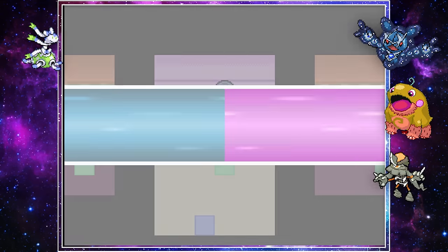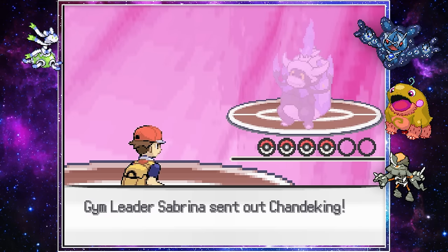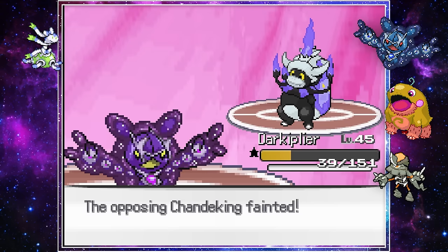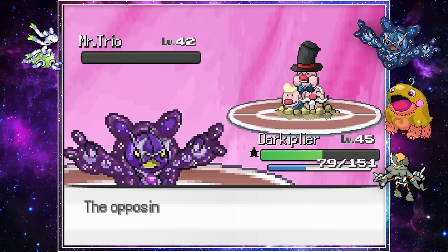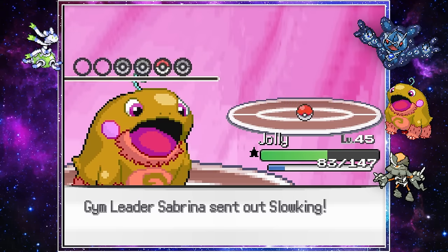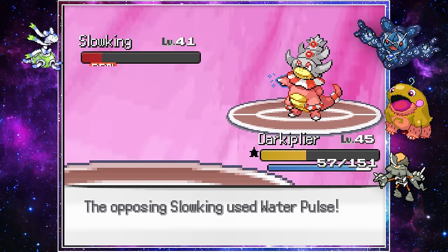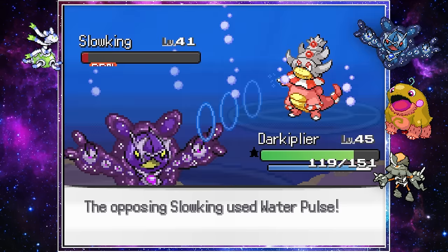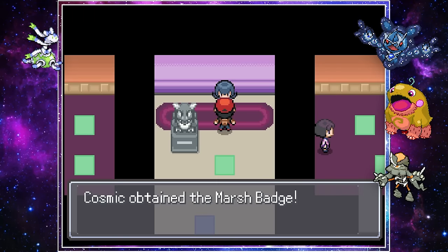Time to take it out on Sabrina. Her Shandaking was difficult to take down with constant healing, but eventually Darkiplier managed with Earth Power. Jolly had to come in to take out the Nidotang, but then her double Slowking fusion brought every single one of my Pokemon into the red. Luckily Grimm managed to land a burn with Will-O-Wisp, so Darkiplier just had to stall it out with Recover, winning the battle and our sixth gym badge.